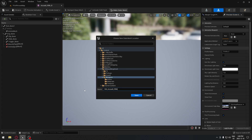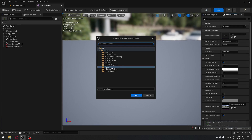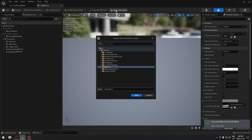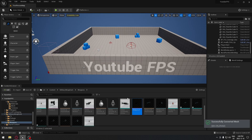I'm going to call that SM underscore assault rifle, save it, and close it. I'm going to do the same thing for our sniper rifle - open it, create a static mesh, put it under our weapon folder, call it SM sniper, and save it. The last one is our shotgun - open it, make a static mesh, put it under our weapon folder, call it SM underscore shotgun, and save. Now we have our three static meshes.